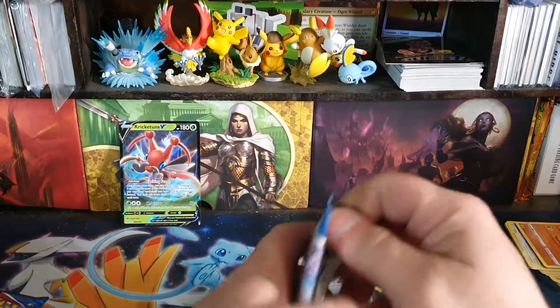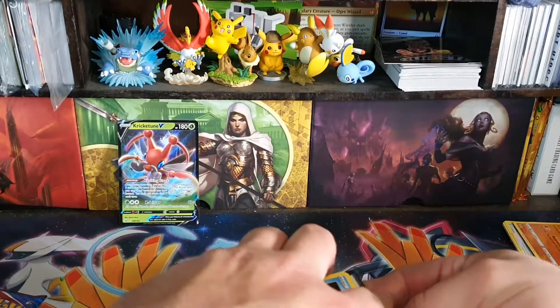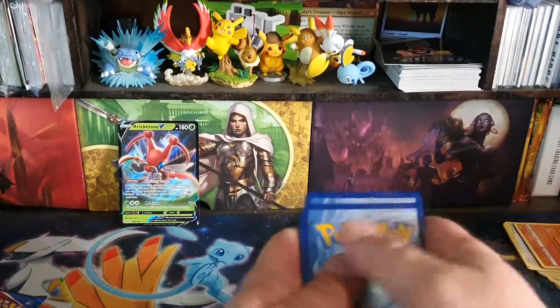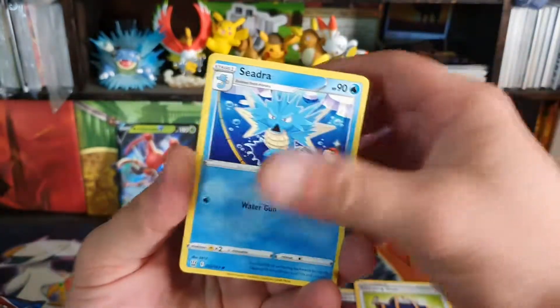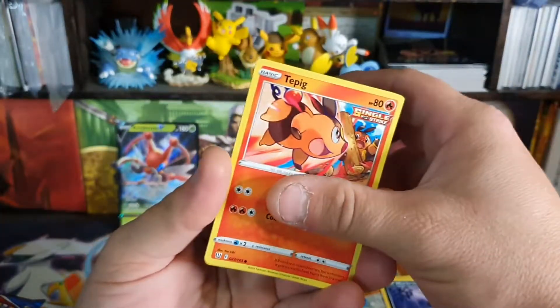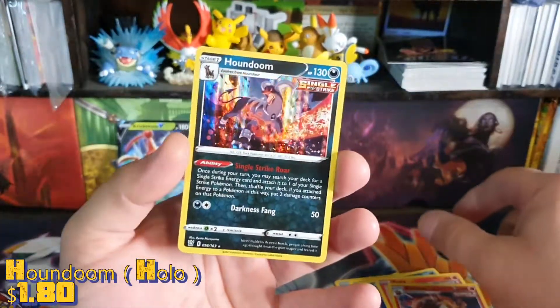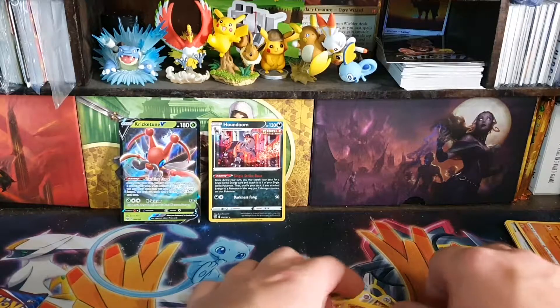The cards are getting a lot more slippery. Pack three. We have a Single Strike Energy, Camping Gear, Seedot, Qwilfish, Scatterbug, Cubane, Medicham, Tepig — the reverse is an Amber Ore. And we have a Houndoom Holo, so we'll take that, pretty cool looking card. Holos — I'm not a big fan of the parallel lined holos.